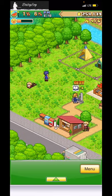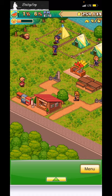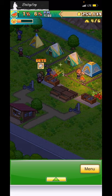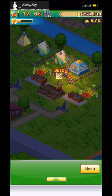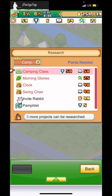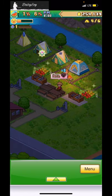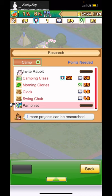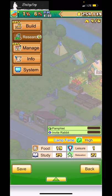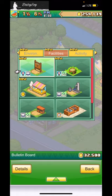I just want to keep it simple for now and maximize profit on this small plot of land. I want a rabbit but I hope I don't have to pay for it after researching it — because you're just inviting them via pamphlet, right? I'll research the bug habitat and the ice cream shop too — I just can't afford anything else right now.